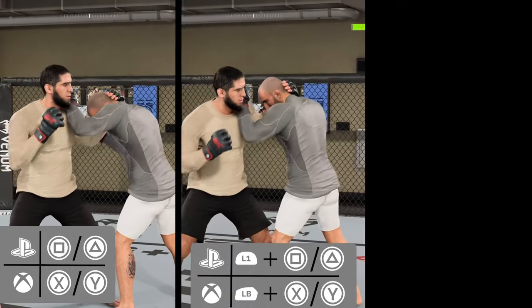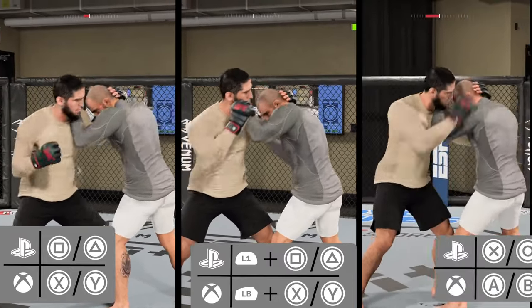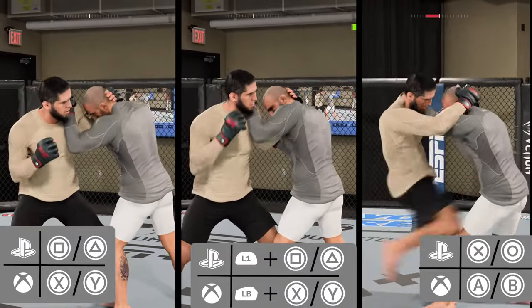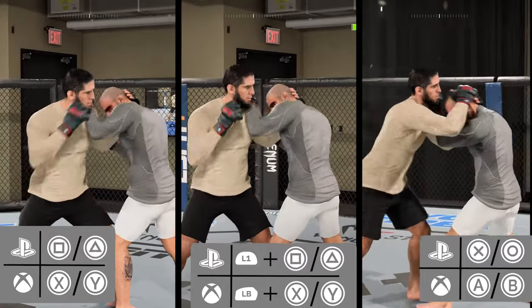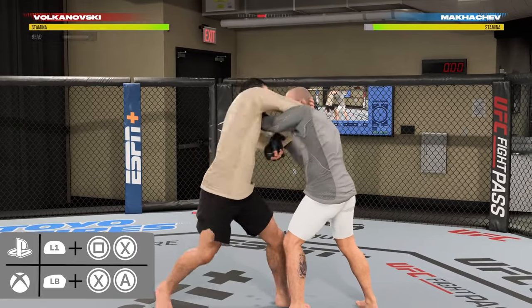When you've got your opponent in the clinch, you can press square or triangle to throw uppercuts, hold L1 while pressing square or triangle for hooks, and for knees, press X or circle. You can hit the body with any of these strikes by holding L2 when you throw them, so a knee to the body, for example, will be L2 and either X or circle. Lastly, for elbows, hold L1 and then press square and X together.